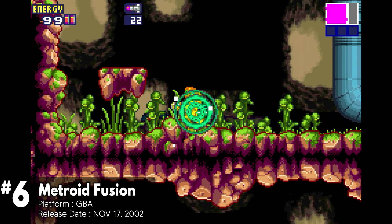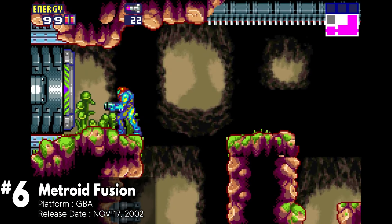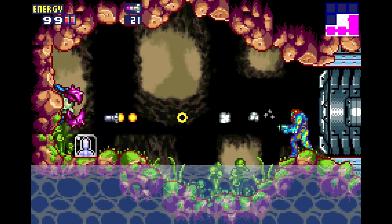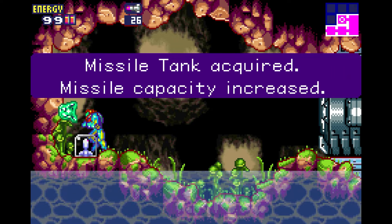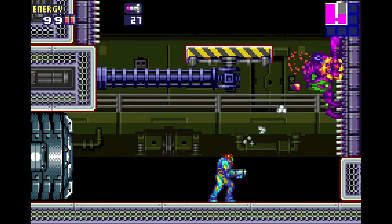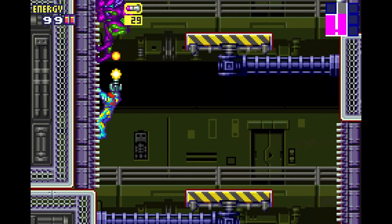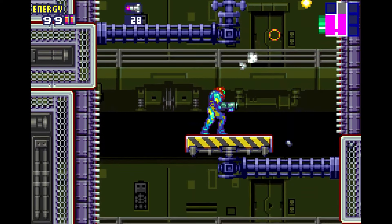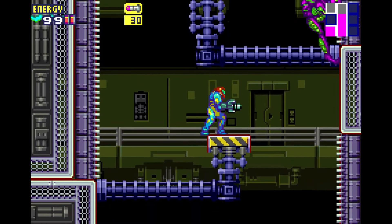Released in 2002 for the Game Boy Advance, Metroid Fusion marks the fourth main entry in the Metroid series. You play as Samus Aran, the renowned bounty hunter who has previously fought the Space Pirates and their dangerous Metroids. Unlike previous entries, Metroid Fusion has a more linear structure. Samus receives directions from an onboard computer named Atom, named after her late commanding officer. This guidance narrows your path, which can be less exploratory compared to earlier games.